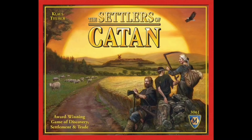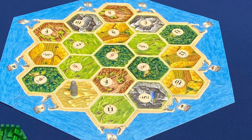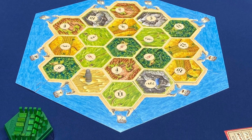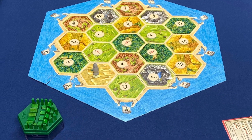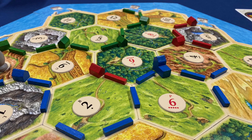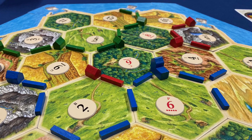First up this week is The Settlers of Catan, before it was shortened to Catan. This is a game that my daughter actually found for me at a garage sale for two bucks. The box was a little bit beat up, but everything inside was pristine. This is a game my local group and I have played for years, and it has not lost its luster.